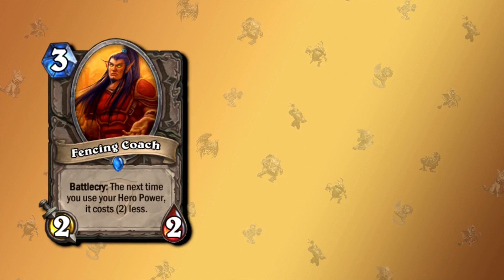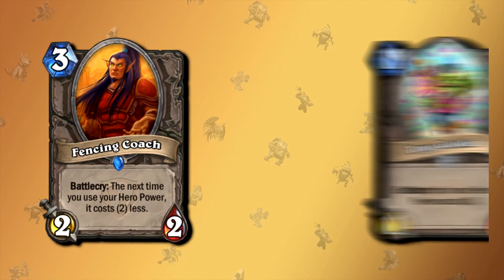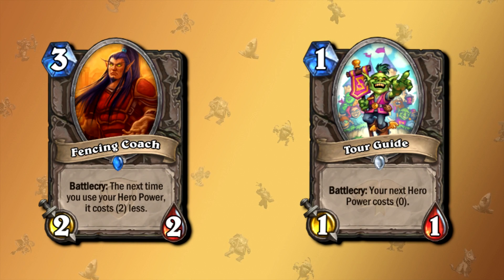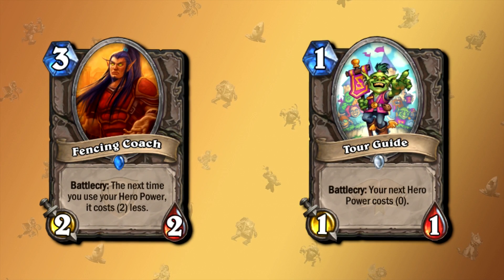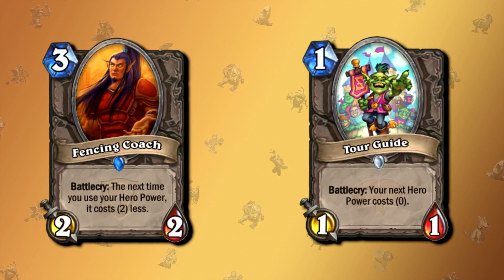Then we should take a look at effects that affect the hero power. For certain fun combos in the game, you used to play Fencing Coach so the next time you use your hero power, it costs two less. But now we have Tour Guide, which for two mana less is only missing 1-1 in stats, but makes your hero power cost zero. And since the card is also one mana, you could play Emperor Thaurissan and just play the card for free — whereas Fencing Coach would still cost mana. Same card, just a lot better.